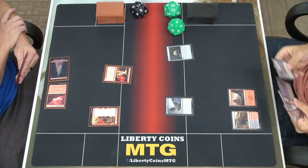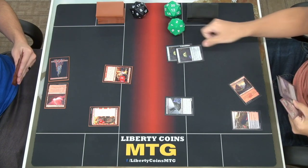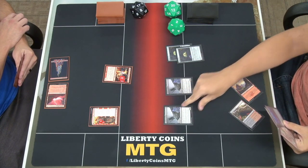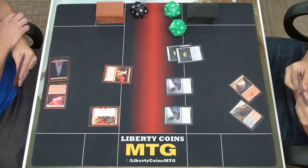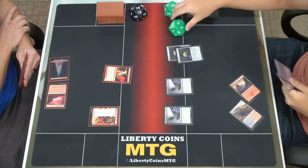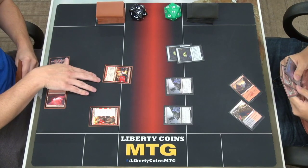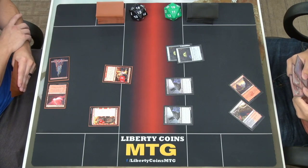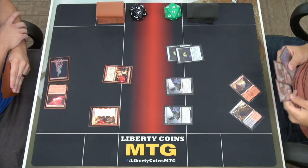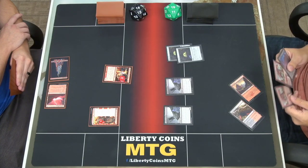Untap, draw. I'm gonna tap a mountain, play Witch's Oven, then play another Cauldron Familiar — I go to 23, you go to 16. You take two from each trigger — so it's four total, two and two. I forgot, I was just excited. I could swing with one but I'm not going to, so I'll pass.